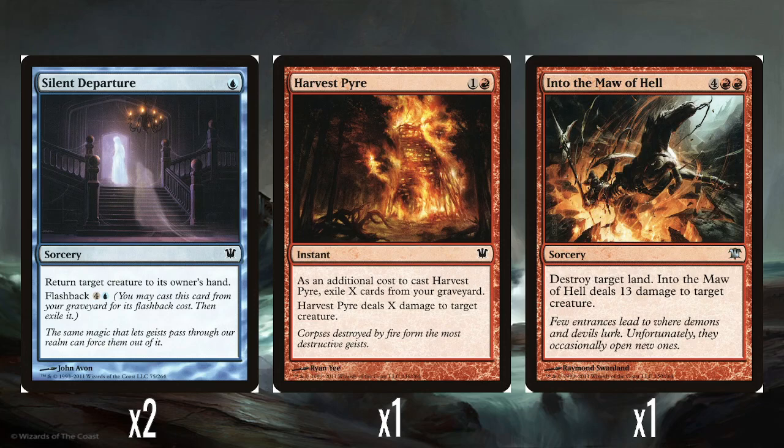A single Into the Maw of Hell — great spell name. Four and two red, sorcery, destroy target land and deal 13 damage to target creature. That's almost certainly enough to kill it. It's expensive, but it has a really big effect. The land destruction is probably too late in the game to matter much unless you can power it early with Deranged Assistant. Still, 13 damage is going to kill whatever you point it at.